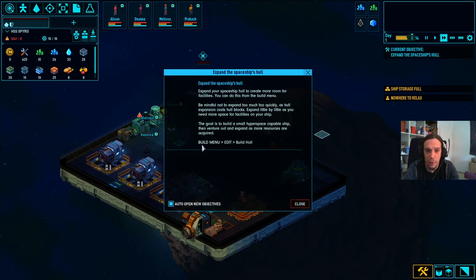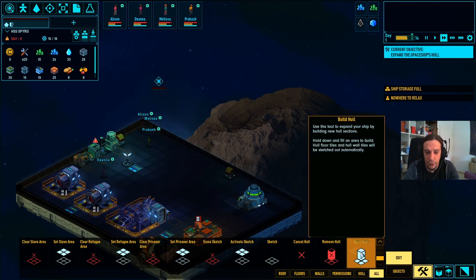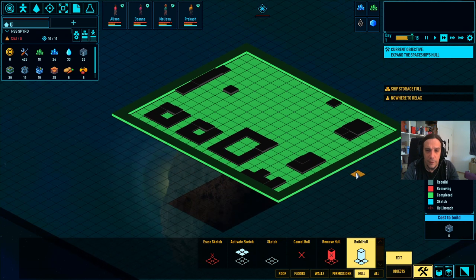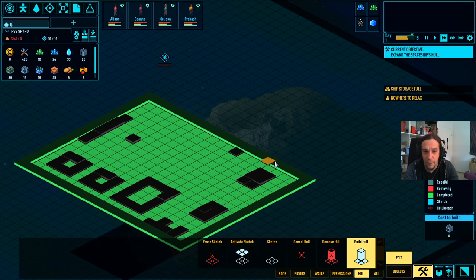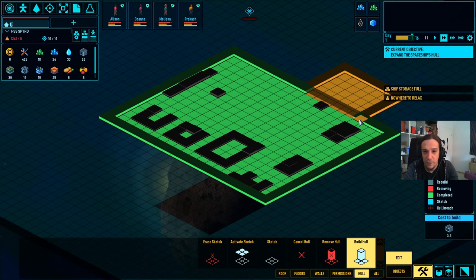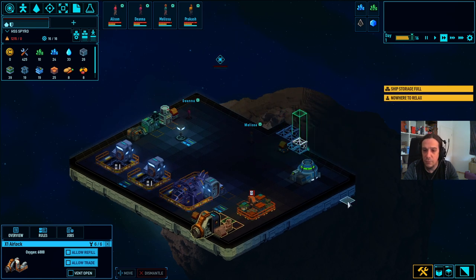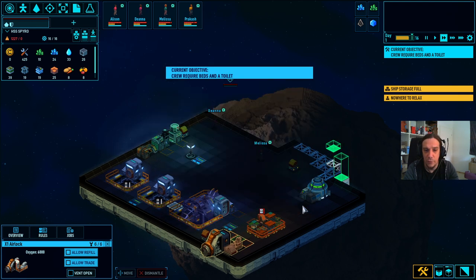Let's expand the ship. Build menu, edit - here we go. Build hull, I guess that's what we need. This is the rear section of your ship and this is the front section. I had a hard time keeping these under control the first time I played. We can't expand on that side because that's the airlock.